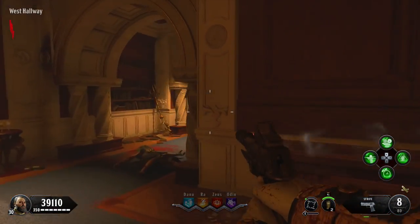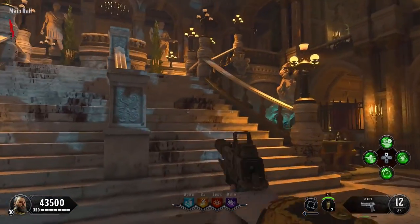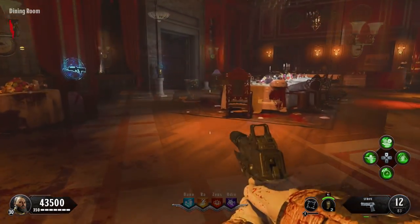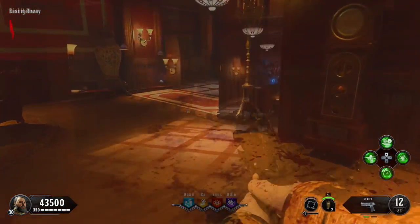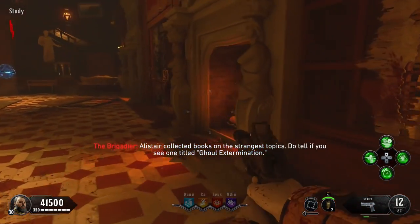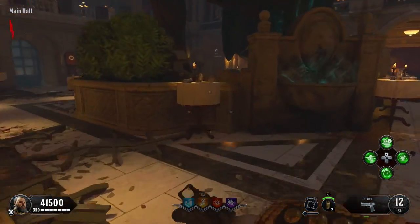Starting with the silver casing — there are three pieces of silver dining equipment around the map, each with three possible locations. The first piece is either on the corner of the dining room table, on the opposite side of the same room on a little red table near the clock, or going from the library into the main hall, on the ground right in front of you.